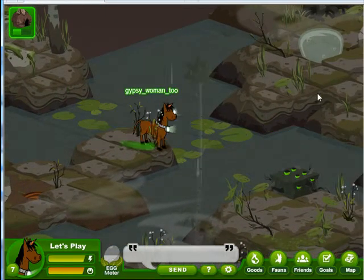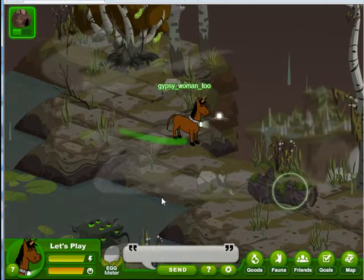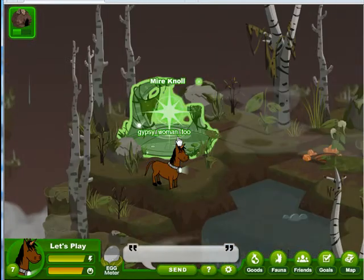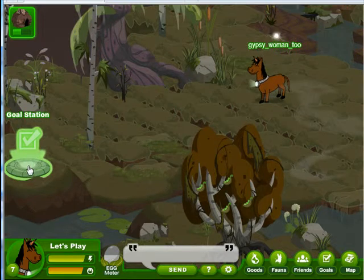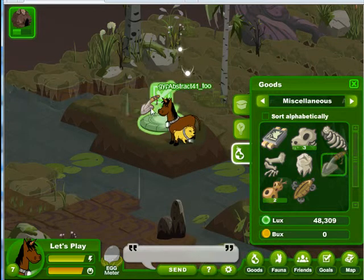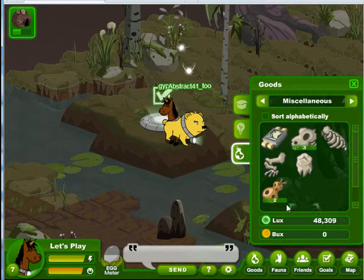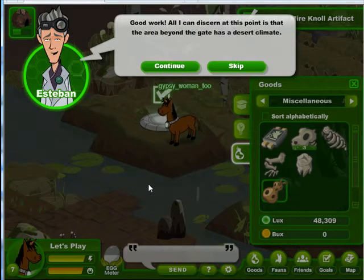Let's head back to the Meyer Knoll goal station, where we can drop those artifacts onto the goal station and get our prize. It's interesting that if you go to the tribal ruins and get those skeleton parts, you can trade skeletons and skeleton parts with other players, but not these artifacts. Here's the goal station, and we will just drop these three artifacts on top. Let's Play has been out here before without us and has an extra Meyer Knoll artifact in her inventory — good work!